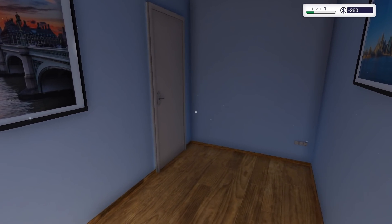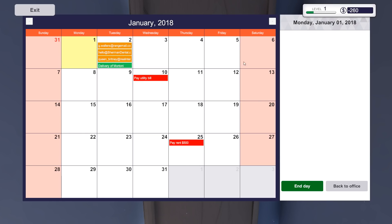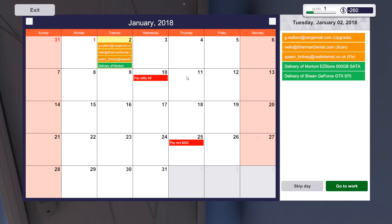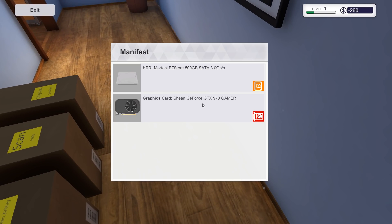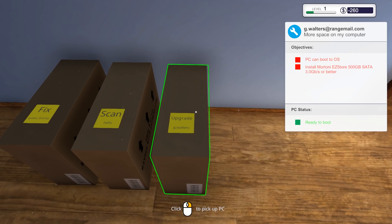I think we're done here — just waiting for tomorrow. We click on the door: you can end your day and advance to tomorrow, but make sure you've accepted all your jobs and ordered components. This is our calendar — we don't work on the weekends. This shows what jobs we have and the delivery we're getting. Let's end the day. The customer's PCs are here — pick them up with right mouse button and take them to your workbench. We got the hard drive and the graphics card — beautiful.